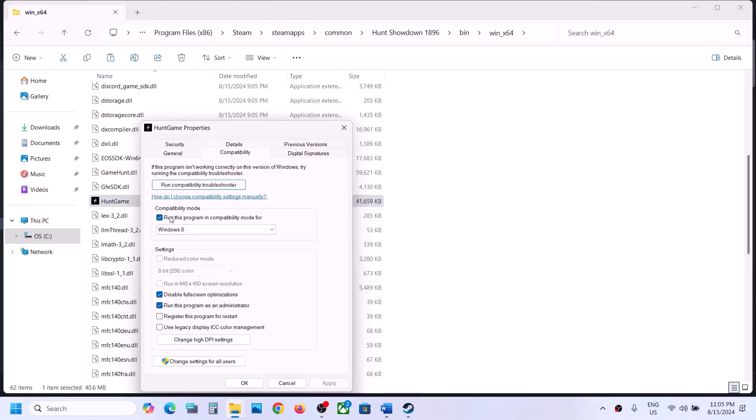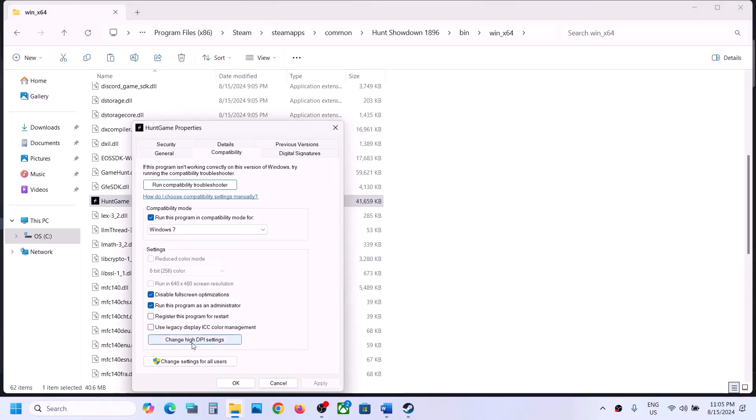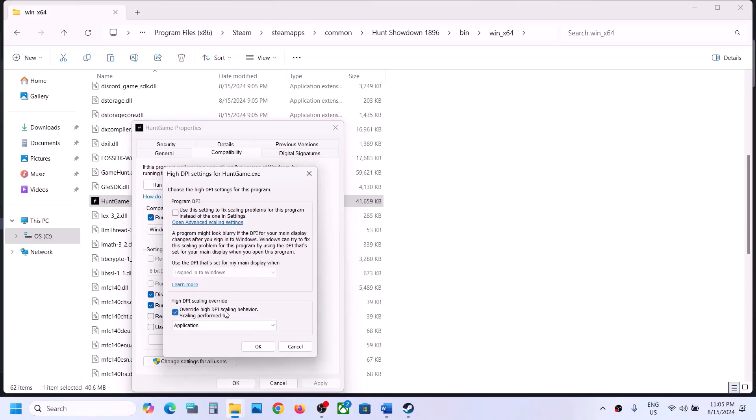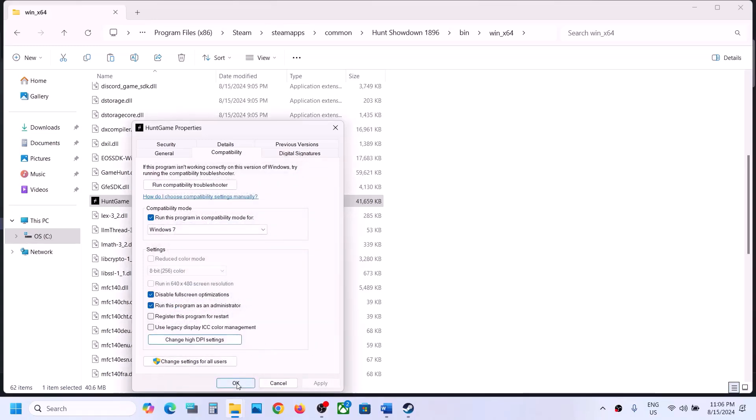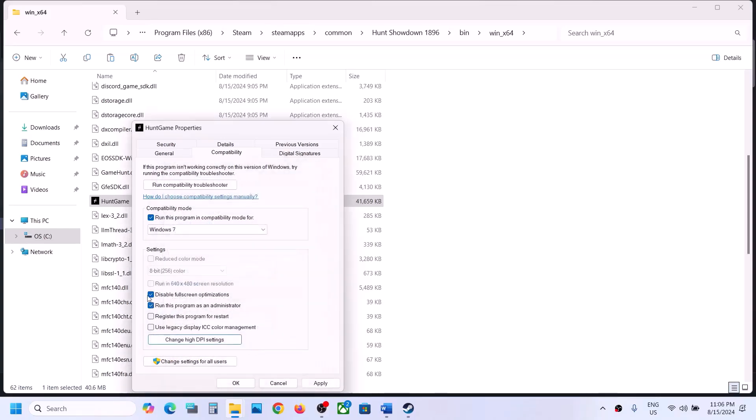If still not working, select Windows 7 compatibility mode, hit Apply, click OK, and launch the game. If still not working, put a check on Disable Full Screen Optimization, check Change High DPI Settings, and check Override High DPI Scaling Behavior and set it to Application, then click OK and launch the game. If none of these work, you can uncheck all these boxes, hit Apply, click OK, and follow the next step.